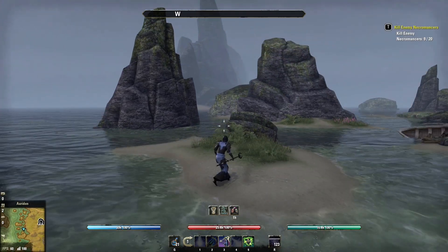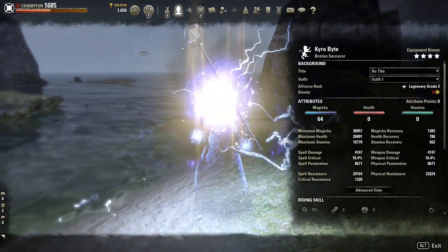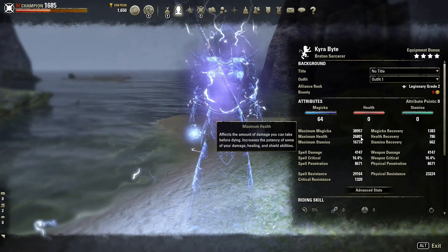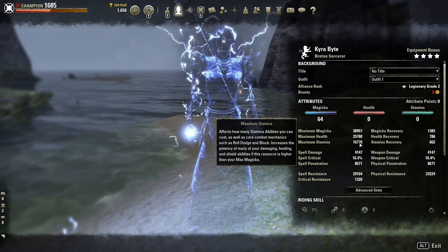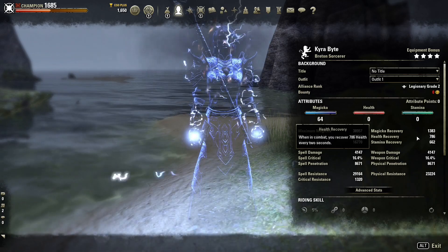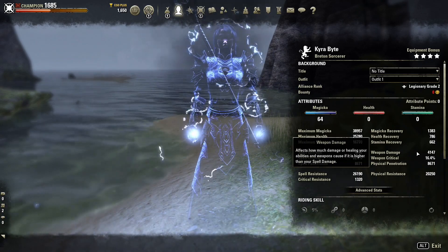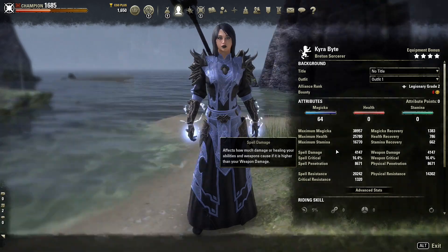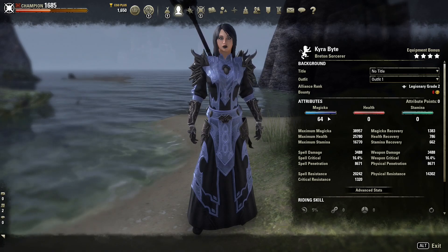Here we are with a Magicka Sorcerer. Let's buff up and have a look at what stats we can get. We have a huge Magicka pool that helps us with our shields — almost 40k — almost 27k health, which isn't too bad, especially nice with our shields, and almost 17k stamina. Recoveries can go way higher because of our sets. We have 4k weapon damage, crit isn't great but that's not too bad because we have insane burst and some really good penetration at 8k, as well as some nice resistances. We've put 64 points into Magicka because the more Magicka you have, the bigger your shields are.